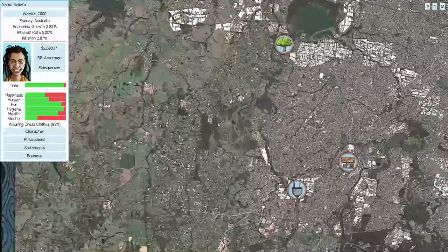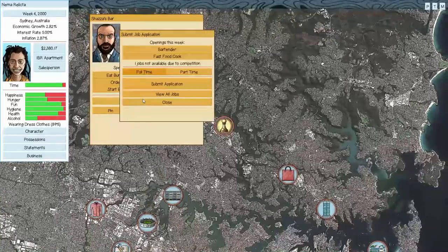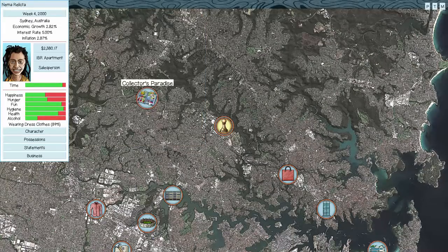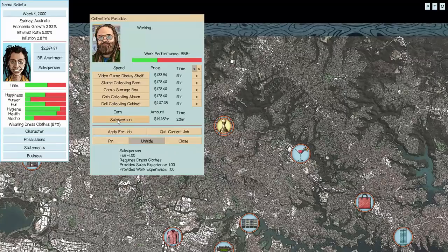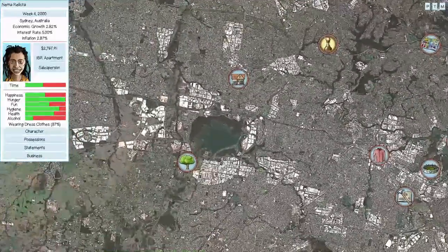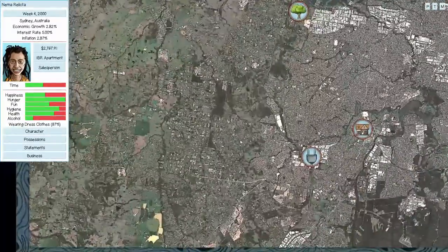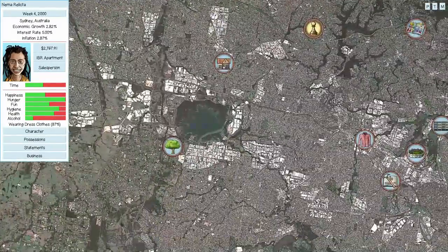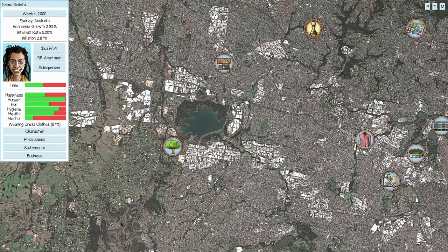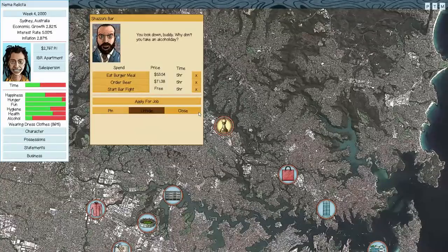One more day of working — checking the bar again, but no luck due to competition this time rather than traits. We can likely get a coupon eventually, but they're completely random so you can't really strategize around them. We're at 60 fun, which is exactly one bar fight's worth of entertainment required.